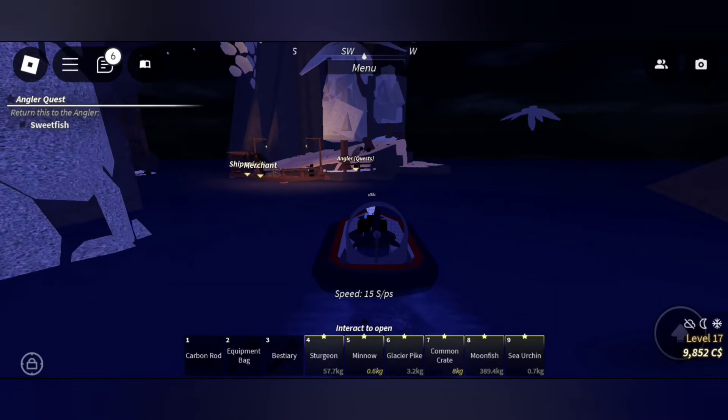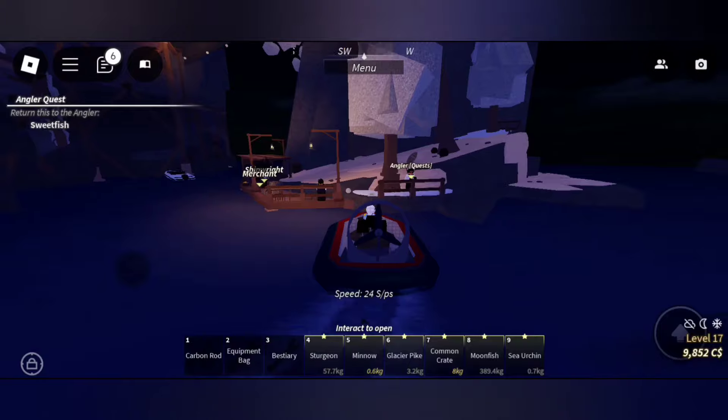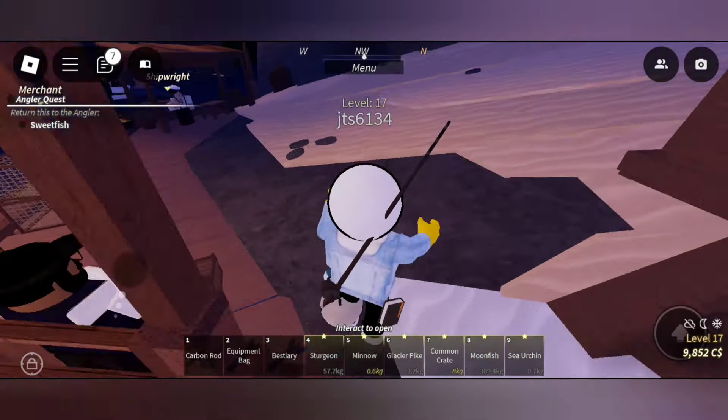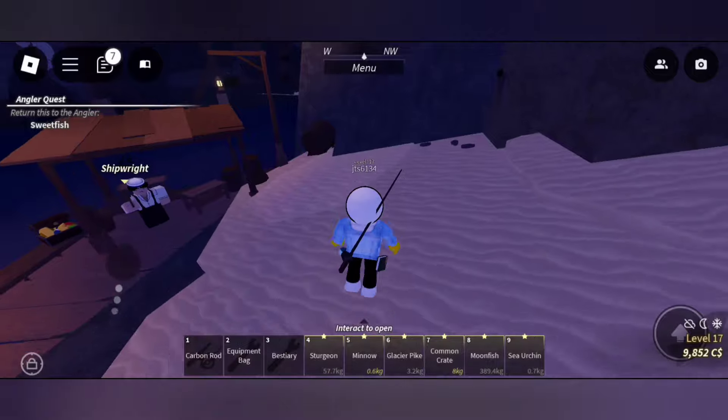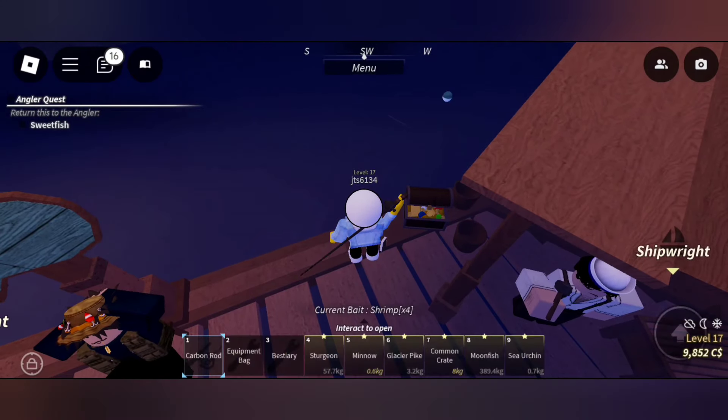Welcome to the video. In this video I'll be showing you where to find sweet fish. To find the sweet fish, you need to come to Sunstone Island, then come to this area where the ship dealer and the merchant are.